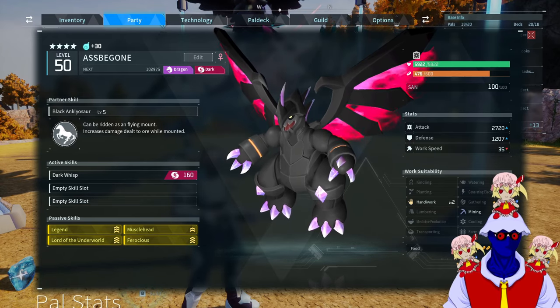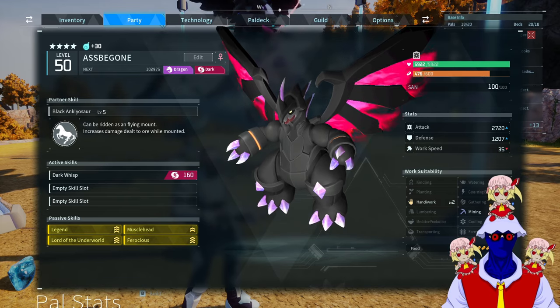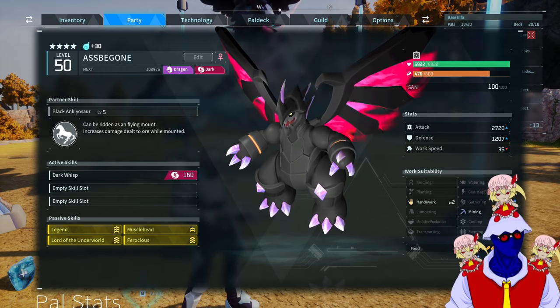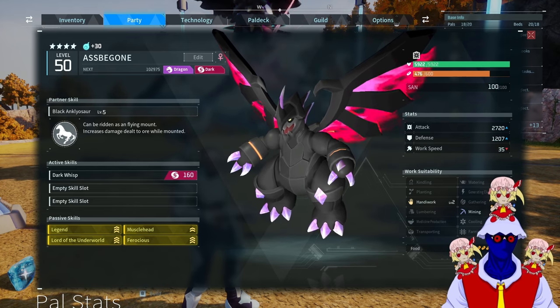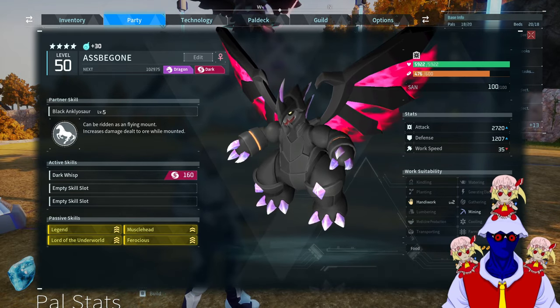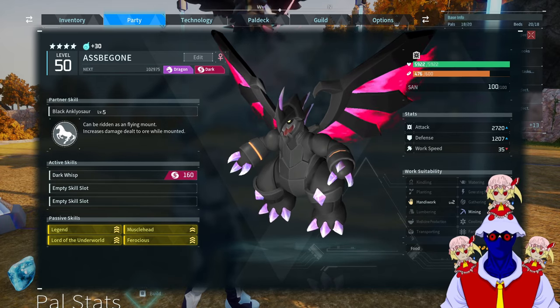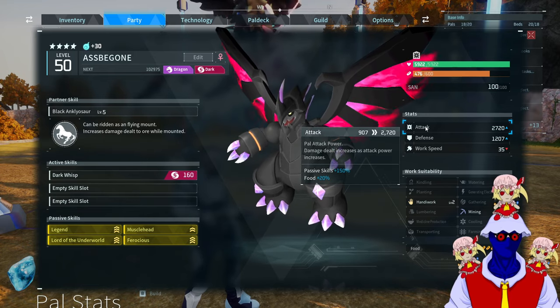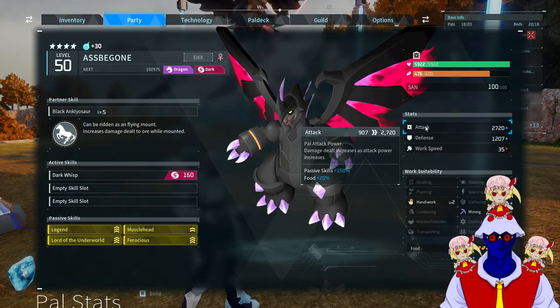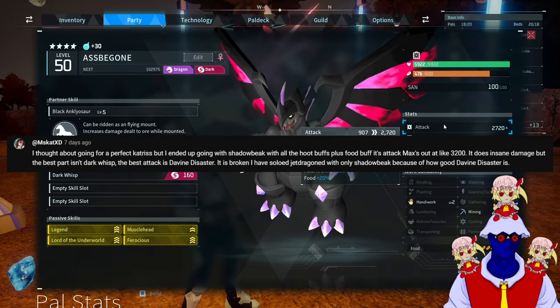This is objectively the coolest pal in the entire game — and yes, this is not only my opinion, this is your opinion too. If it wasn't, well, now it is. Astigon — or as I like to call him, 'Asbegone' — right here is probably the best Astigon you can get, with Legend, Musclehead, Lord of the Underworld, and Ferocious adding up to a 150% damage buff.